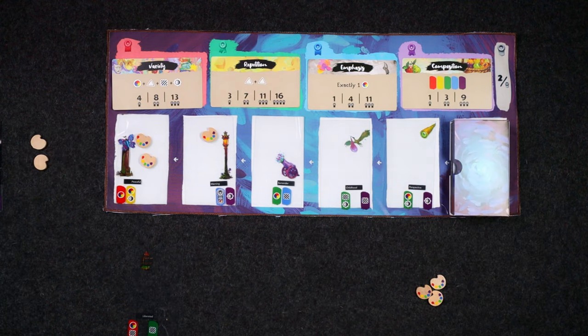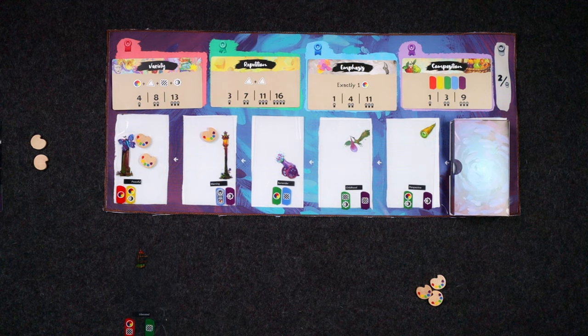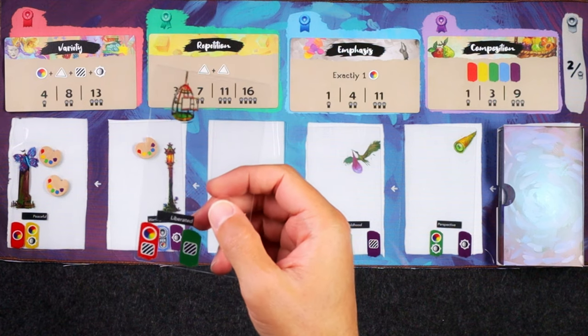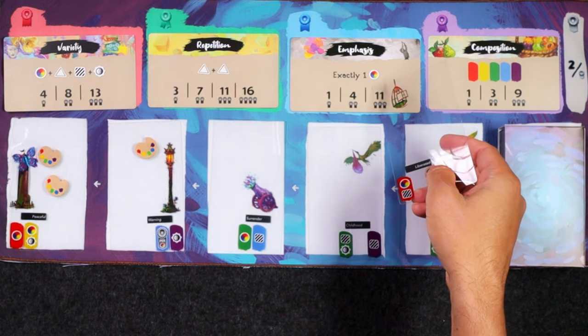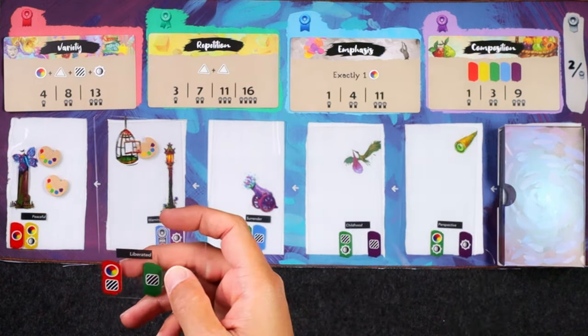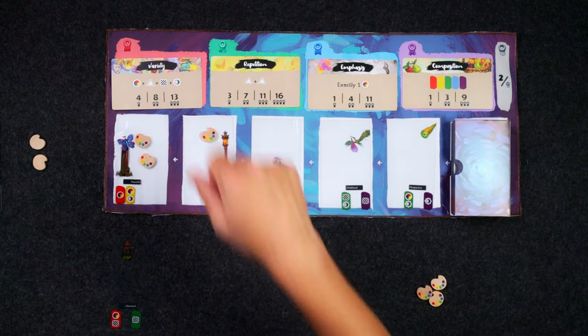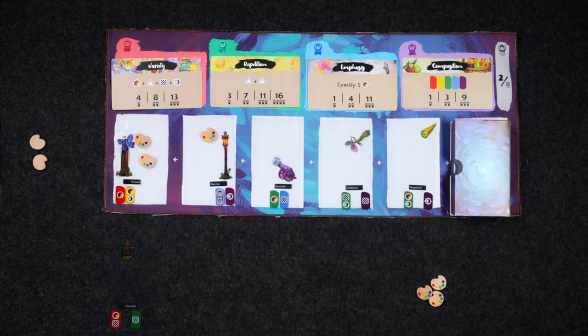We're not competing against Vincent, we're just trying to compete against ourselves to get a high score. I can't form a painting until I have at least three cards, and the maximum number of cards I can have in my hand is five. So right now we're just looking for more cards. I took this liberated card because I really like the fact that it had one of these hue symbols — in order to get a ribbon for emphasis you need exactly one of those hue symbols. We also have two of these texture symbols. Now what we really want is maybe to try to go after some variety as well. None of these cards have any of the shape symbols on them, which is a shame since we're kind of looking for repetition.